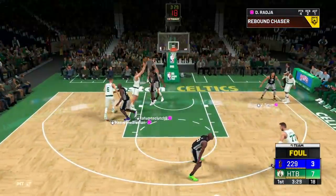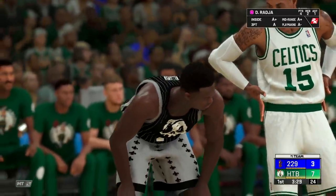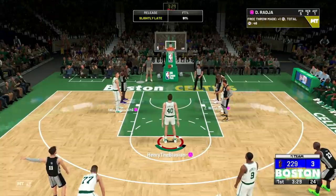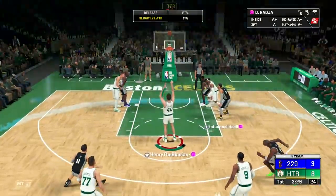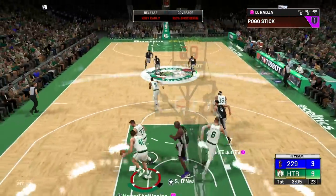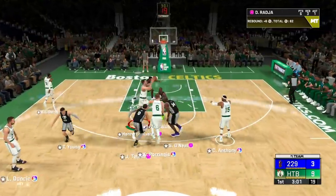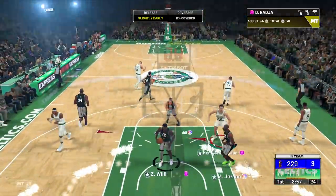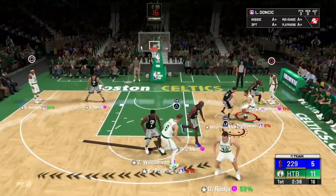Now we're gonna get to see his free throw animation — super easy animation. Dino, welcome to 2K20. Good defense, and guess who's gonna be on the boards — Dino. Back to Dino, get in the post. His arms are too long, you can't block that post hook baby. Let's show off that jumper a little bit more — a big man with three-point plays is always a dub.